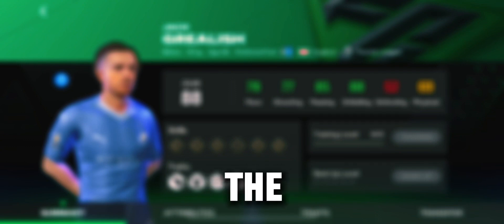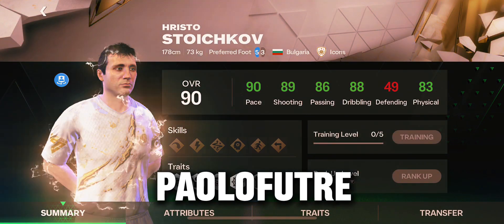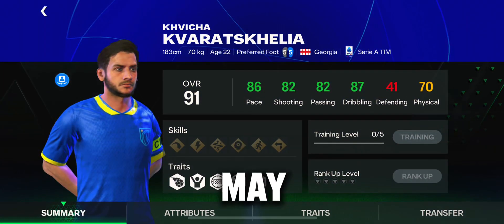If you made it to this part of the video, thank you so much — like and subscribe to my channel if you haven't already. My next tier is the underrated players, which are Hristo Stoichkov, Thierry Henry, Paolo Futre, Khvicha Kvaratskhelia, Raheem Sterling, and John Barnes. They are all underrated and solid players you may need.